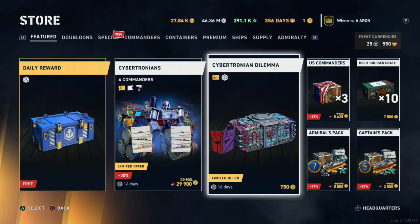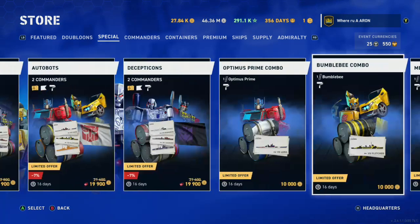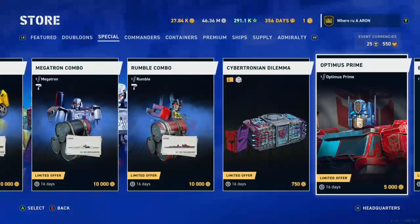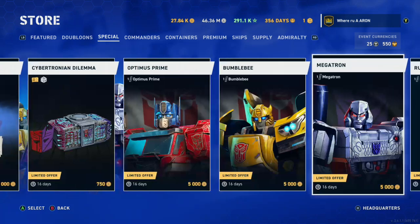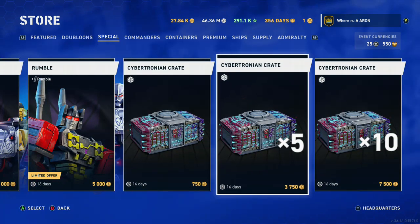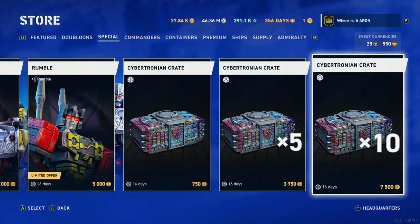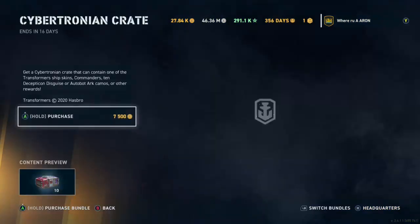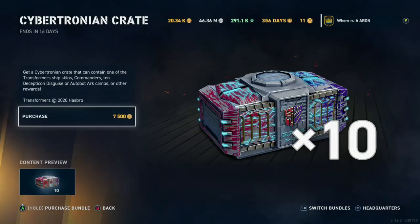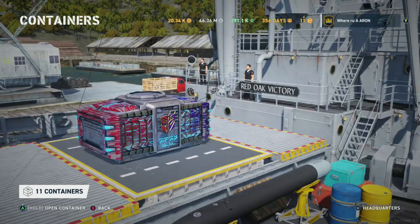Are there any other bundles? Okay here they are - two commanders Autobots, two commanders Decepticons. Cybertronian Dilemma - Optimus Prime, Bumblebee. So if you buy the commanders outright, that's 5,000 gold apiece without any camos or flags. You can get crates for 750. I'm gonna go ahead and get 10 crates just to show you guys what my RNG is, and if you guys want to do the same. I'm probably gonna buy the bundle anyway because this is the only thing I spend my money on.